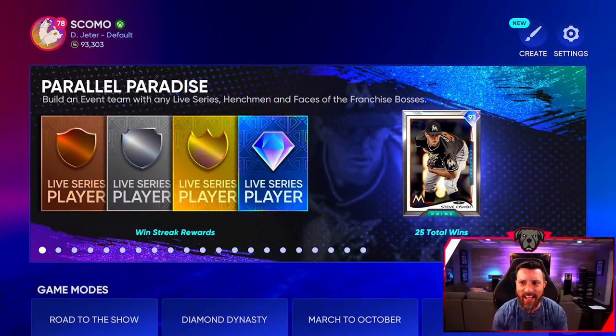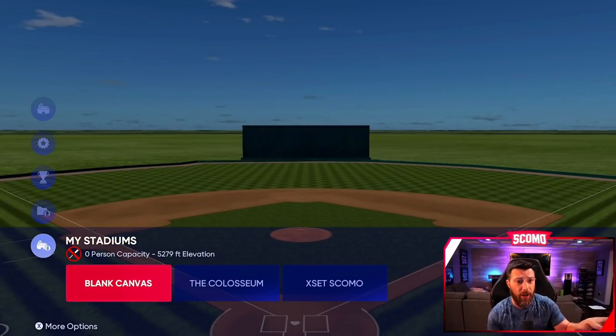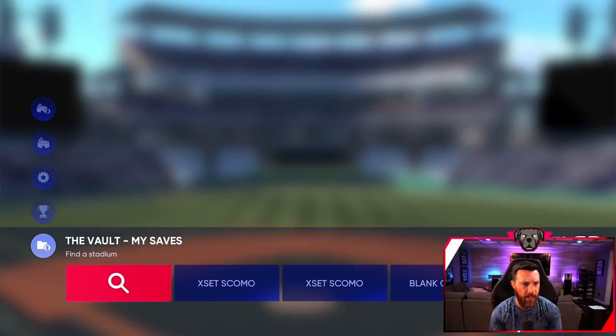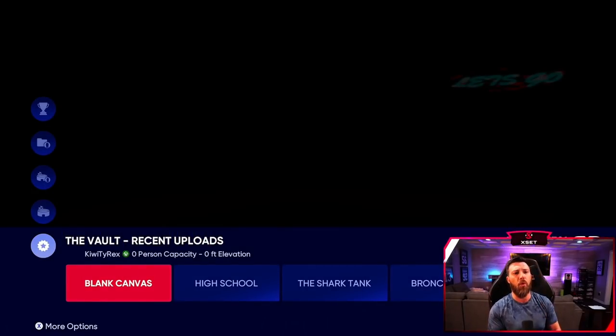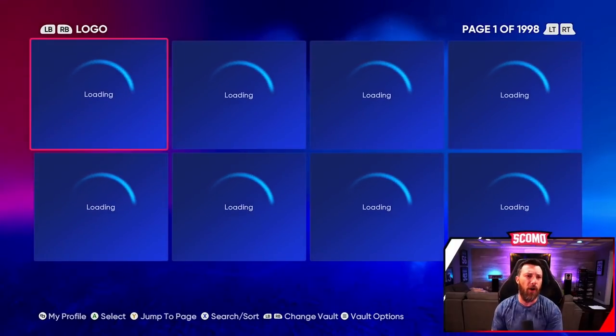Before you start your Road to the Show, go to Stadium Creator and download Blank Canvas. That's the first thing you do — very short field, high elevation, very easy to hit home runs and absolutely dominate. Go to the Vault, search 'Blank Canvas,' download it, and activate it to your stadiums. That's step one.